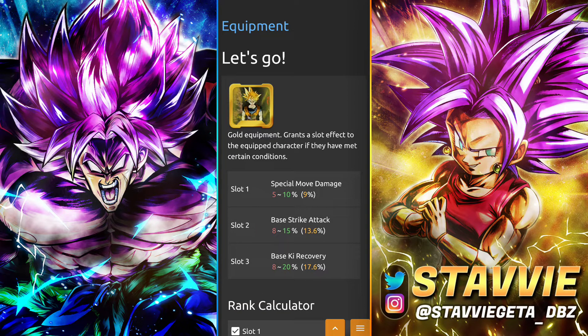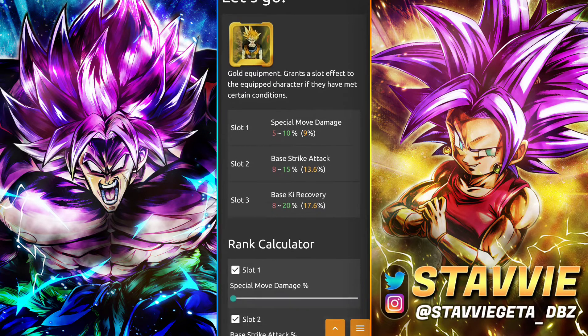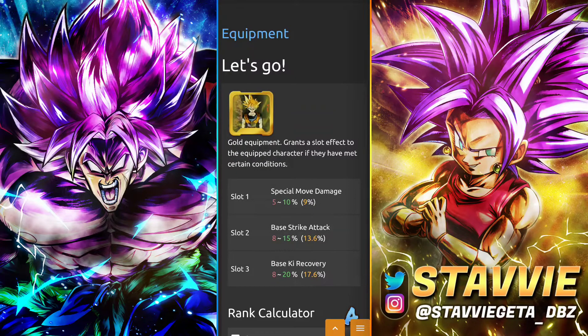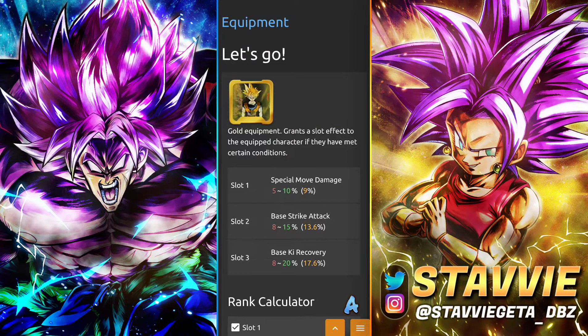One I want to go over that is not out yet but will be in a few days — people may want to stock up on their erasers for it — is the 'Let's Go' equipment. This applies to all Saga characters, and personally I think this equip is very, very good — on the same level as the 'Hurry Up and Die' equip for all range-type units. You're getting 10% to Special Move, 15% to Strike Attack, and 20% to Ki Recovery. I can't think of another equip that goes that high for Ki Recovery, especially not an unawakened one. We're going to be getting a Bojack event on the 30th — looks like another 50-stager — and you'll be able to farm this equip up no problem. I strongly encourage you to save up some erasers.